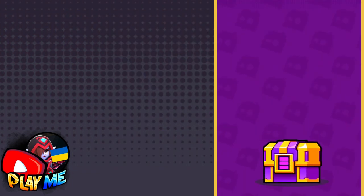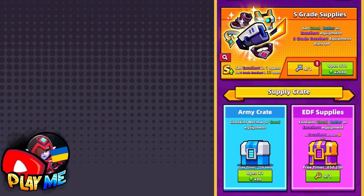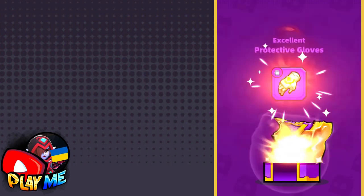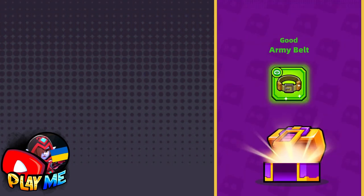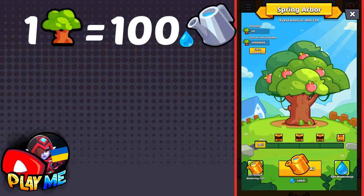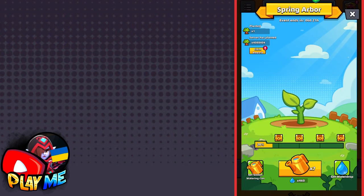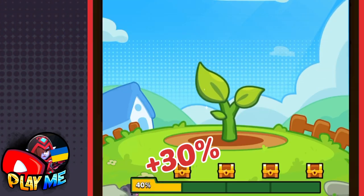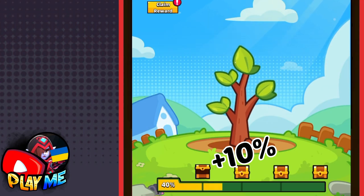Now let's calculate if it's possible to plant 100 trees, or if you will need to spend gems — and if so, is it really worth spending them and how many will you need? To grow one tree you will need 100 water drops. Since the only way to get water drops is from missions, you won't have problems with them. The problem is that a golden watering can grows a tree by 30%, while a normal watering can only does it by 10%.